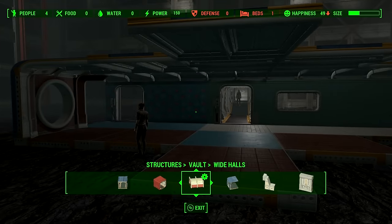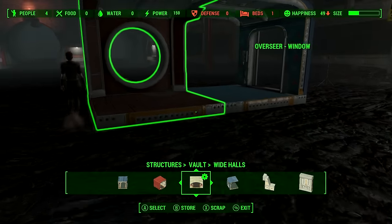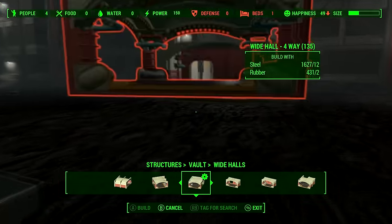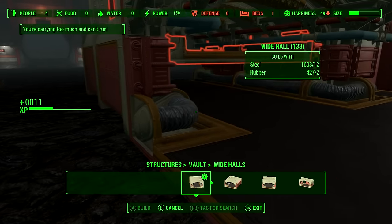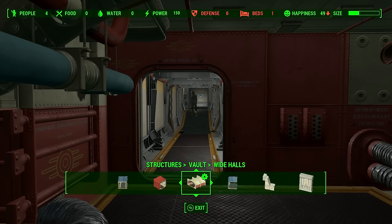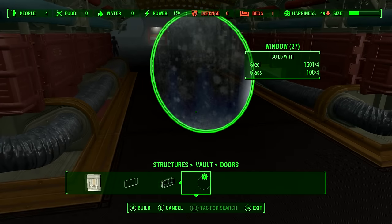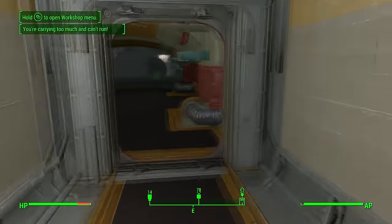Another thing you can connect is the wide hallway — there's a door module that connects to that door module, and then you can extend your hallways out further. If you want to add a door to a hallway opening, go to Vault > Doors and just place one in. The same goes for window openings — there are different window types including a circle one for the overseer window. To open a door, exit workshop mode and press A on it — now you have an open enclosed door into your vault.